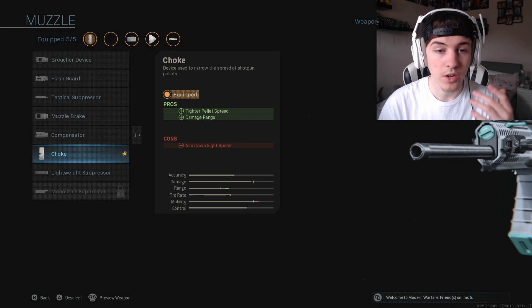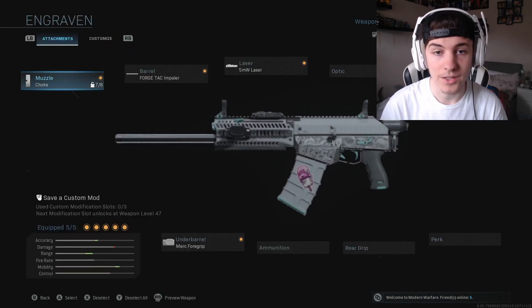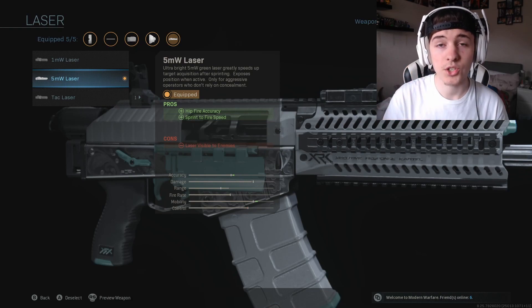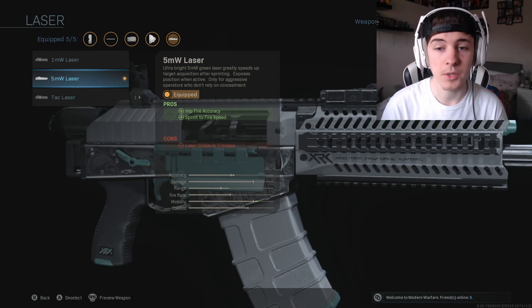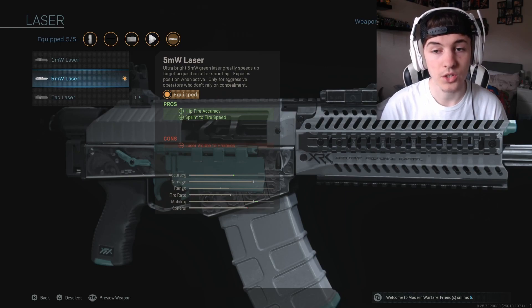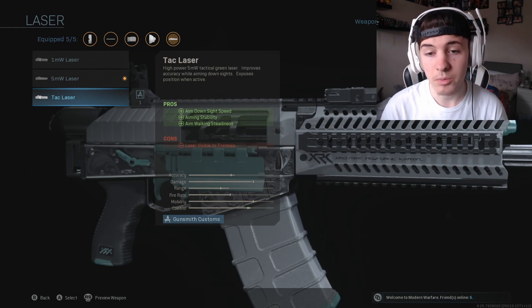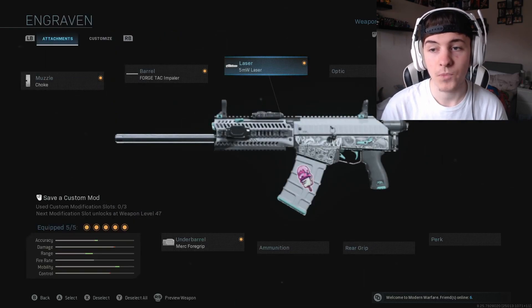The Choke increases damage range and tighter pellet spread as well — same effect. The 5mm laser increases your hipfire accuracy and your sprint to fire speed, which is very useful when you're rushing a building and you're not going to be aiming down sights — you're just going to be spamming this. You could use the Tack Laser for aim down sight, aim instability and aim walking steadiness, but I tend to think you're probably not going to use it as much as the 5mm laser.